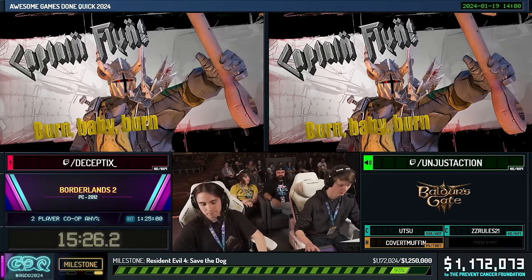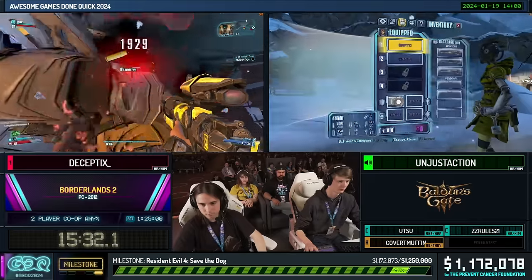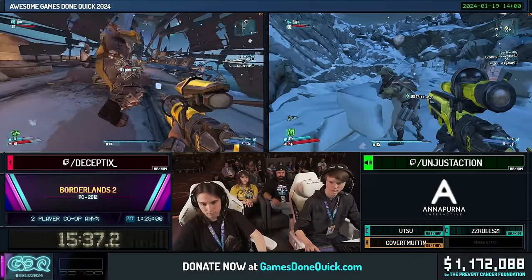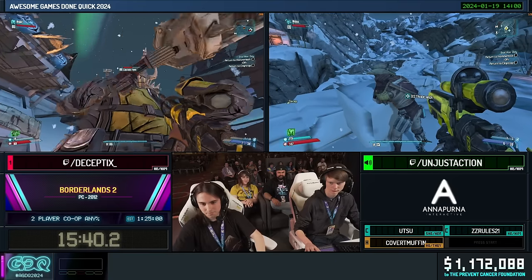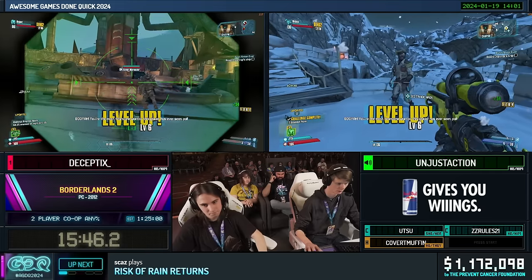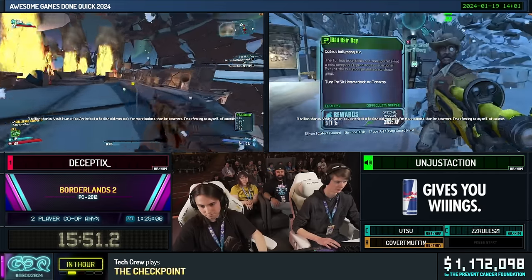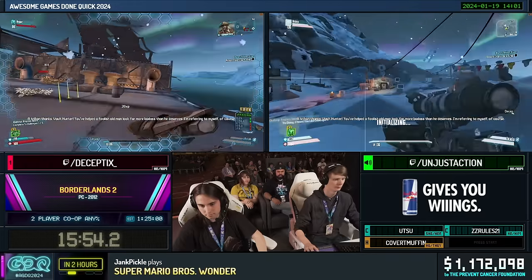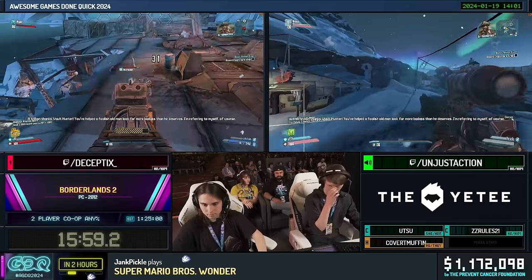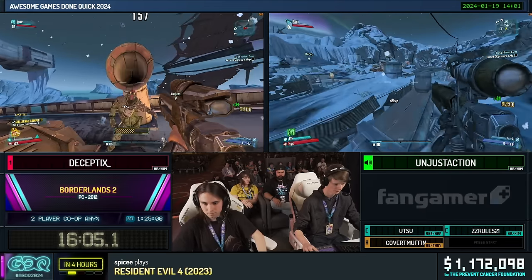This is Captain Flint, who has a crit spot underneath his mask. We shove the sniper rifle underneath the mask to get crit damage, then wait for Claptrap's line. Unfortunately the manipulation didn't work, so Decept has to do the wave fight afterwards. Getting the manipulation is kind of random with the Psycho patterns — it saves about 40 seconds, but even without it the wave fight doesn't take much longer. While Decept does the fight, Unjust is back in Liarsburg turning in a mission and picking up echoes for a dialogue skip.